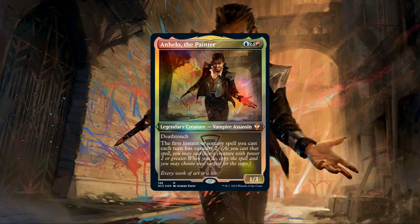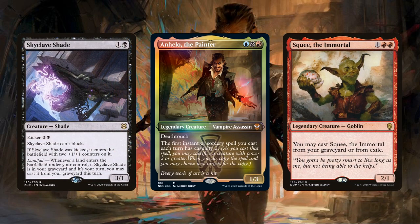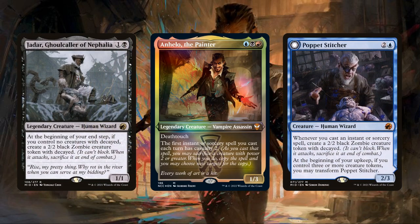So as we can see, Anhelo is all about sacrificing creatures to double up on our instants and sorceries, which is why in this precon upgrade we'll be maximizing his ability to do just that, ensuring that he has both plenty of creatures to sacrifice and powerful spells to double up on. Starting off with our sacrifice fodder first, since Anhelo won't be copying much of anything without them, we'll be keeping a good number of the 2+ power self-reanimating and recurring creatures from the core build, and then reinforcing their ranks with new token producers to ensure that Anhelo's never short on bodies to double up our spells with.